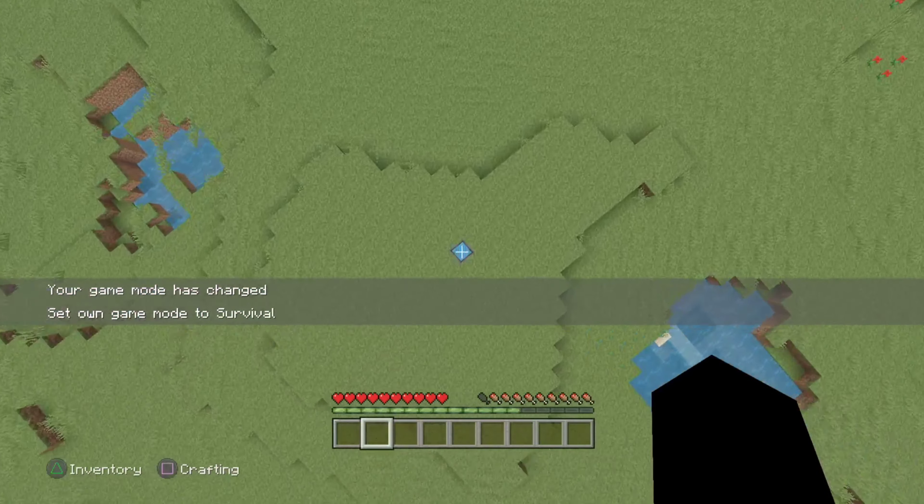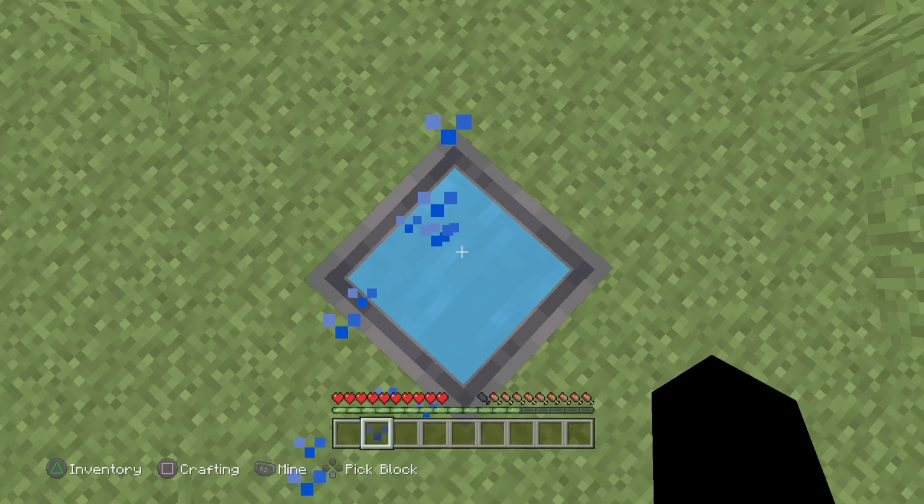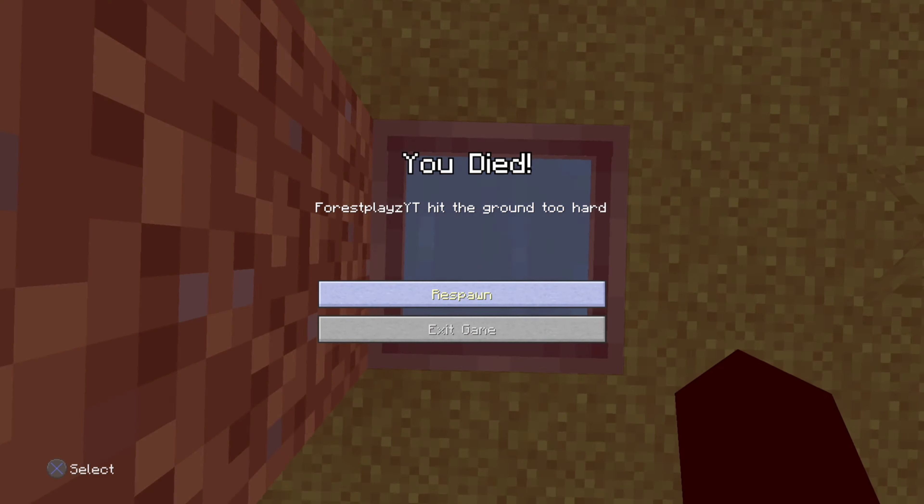Another Legacy-exclusive feature: you can land in a cauldron of water and survive the fall, but it is literally almost impossible to do.